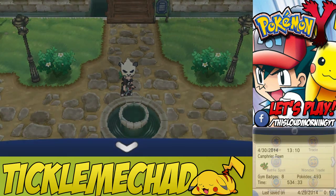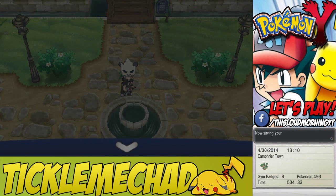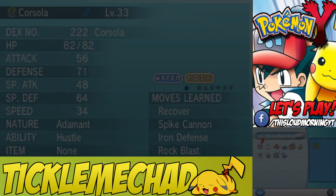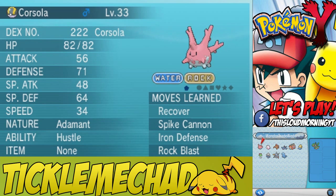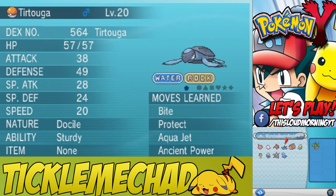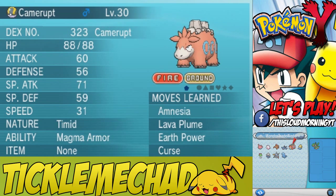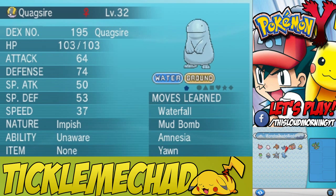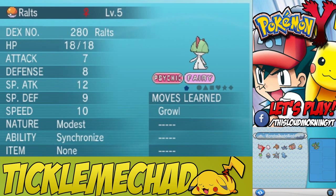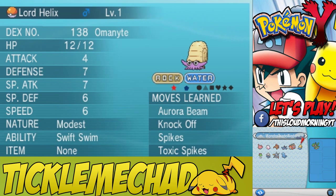So let's go ahead and wonder trade. Here is the box I'll be wonder trading today. I've got a Corsola, Swirlix, Pansear, Turtonator, Camerupt, Lord Helix, Quagsire, Cleffa, Metatite, and Ralts. And don't worry about Lord Helix — I'm not getting rid of them, I actually have another one, so this is just a spare. I'm gonna go ahead and trade Lord Helix first.